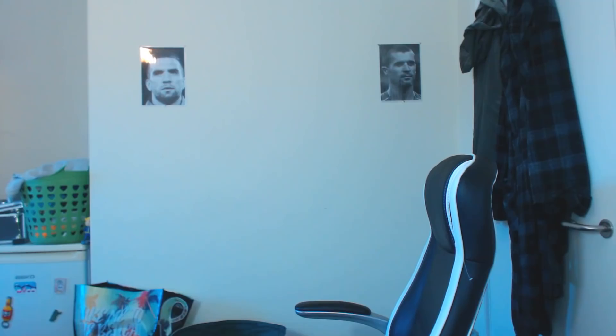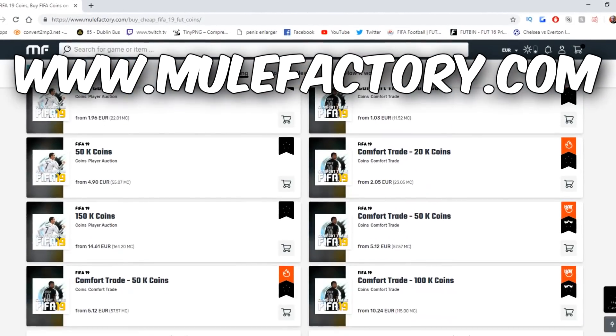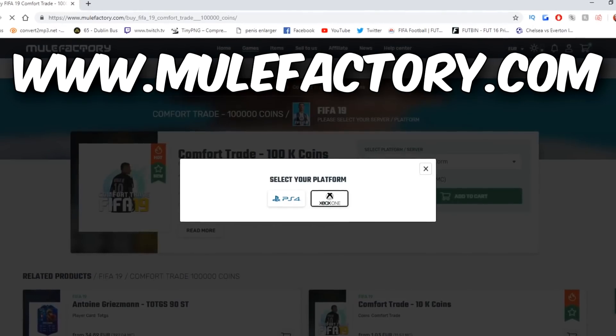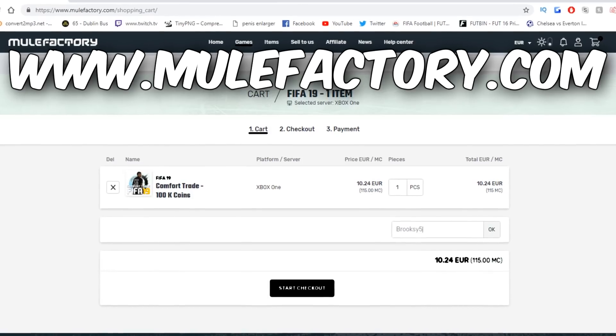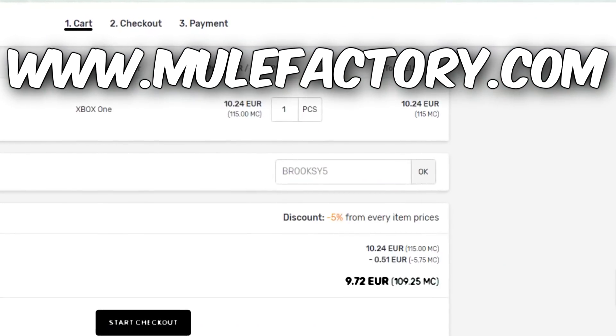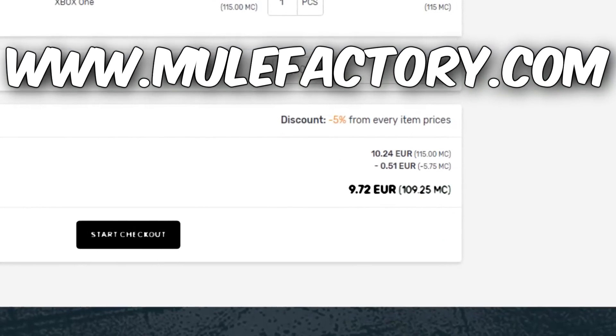Team of the season guaranteed packs, boys! If you want Ultimate Team coins, go check out Mule Factory. They offer cheap and reliable coins with 24/7 support. They have the cheapest and most secure comfort trades on the market. Use code brooksy5 for five percent off — link is in the description.